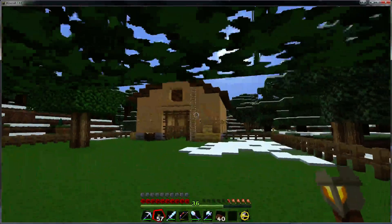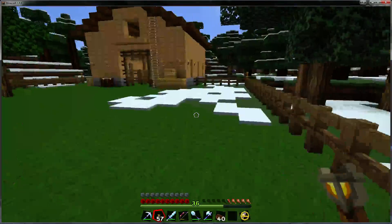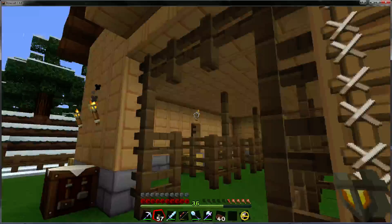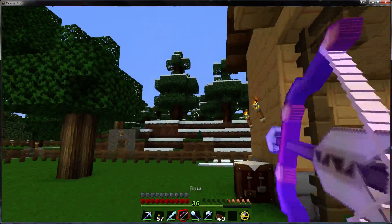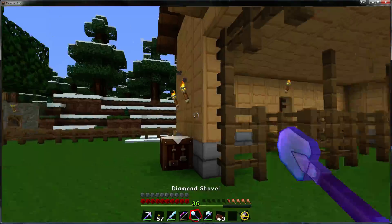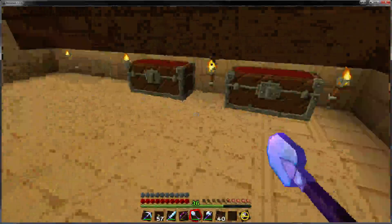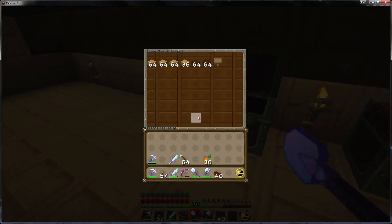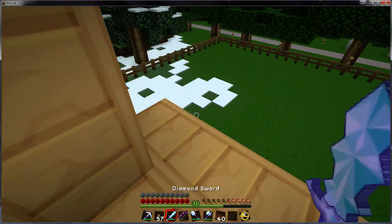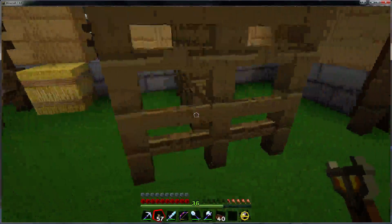Here's my horse stable - no horses, but I'm ready for horses should I ever decide to bother to go get any. No stable is complete without a loft. Here we have one complete with some hay bales and some of the materials that are left over from the builds. Multiple stable stalls.